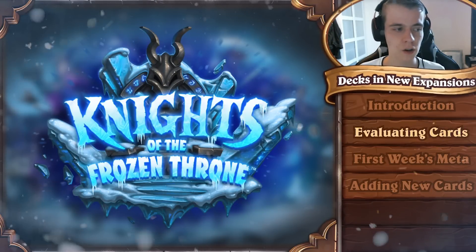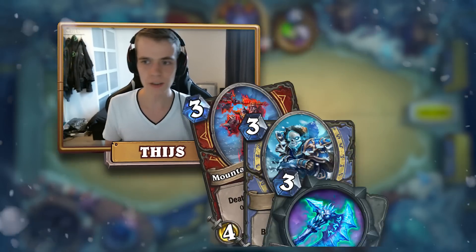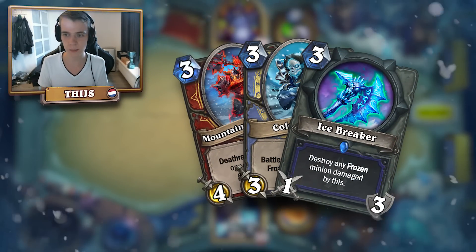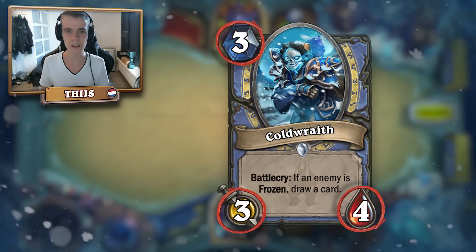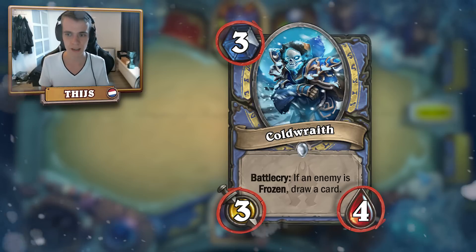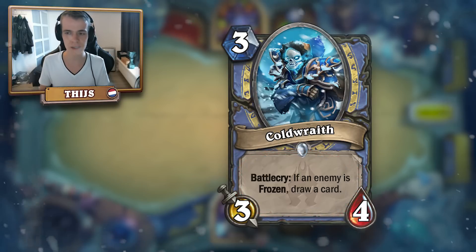Once an expansion comes out and I really try to make a deck, first I just look at cards. A card has to be good. I always look first at the stats — that's step one for me. If a card is a three-mana 3/4, then the card is already all right, so if it has a decent effect on top of that, then it has great potential.